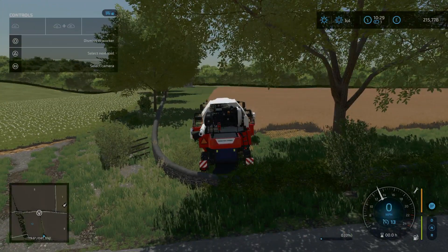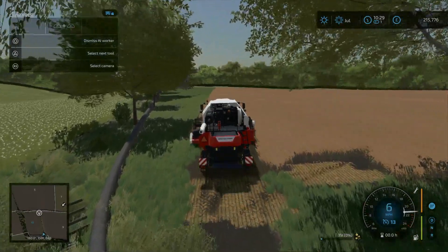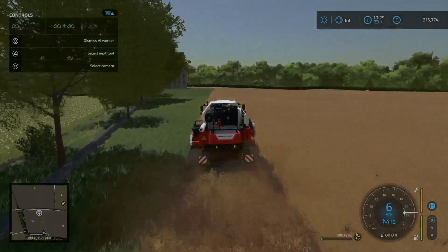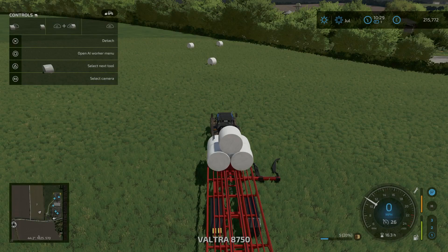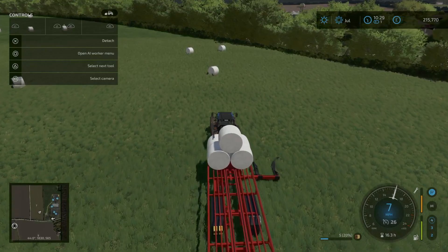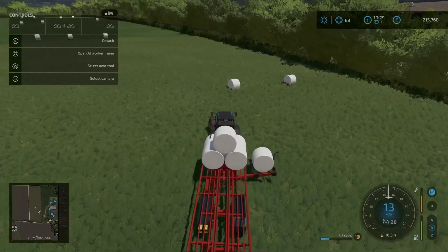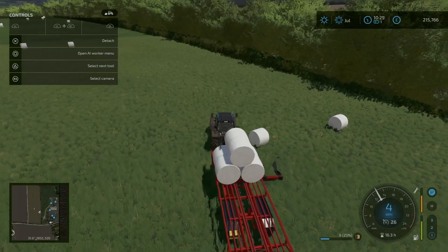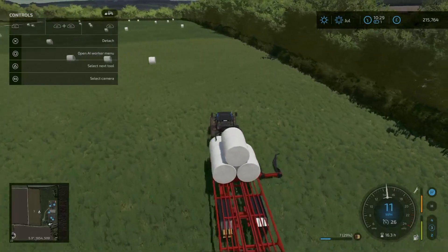So we're just going to get this into position and set a worker off on it. Do I be a bit of a cheapskate and not get a trailer — just keep making trips across with the harvester, emptying it into the factory? I'll tell you what I'll do: I'll get as many of these bales done as I can first, generate some income off this, and then we'll make a decision whether to get a small trailer to bring the crops back into.